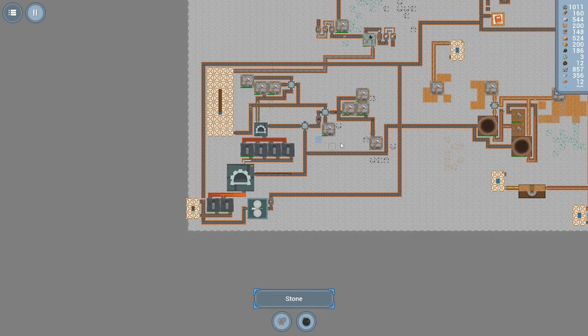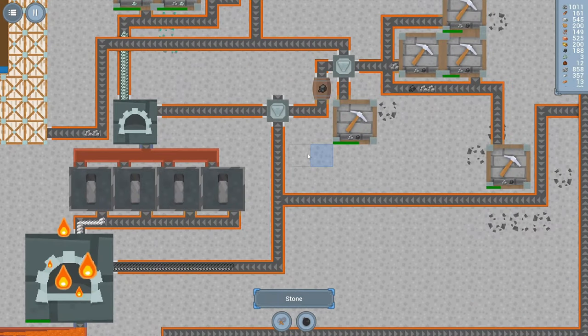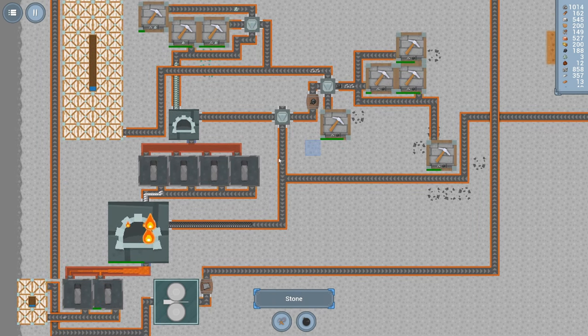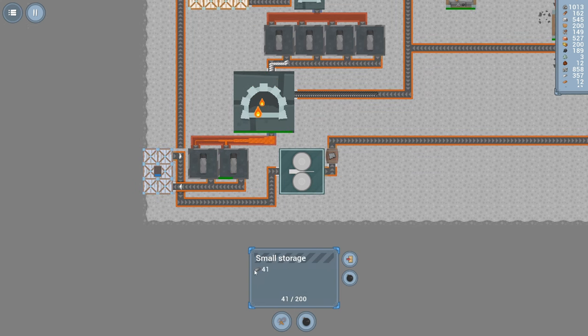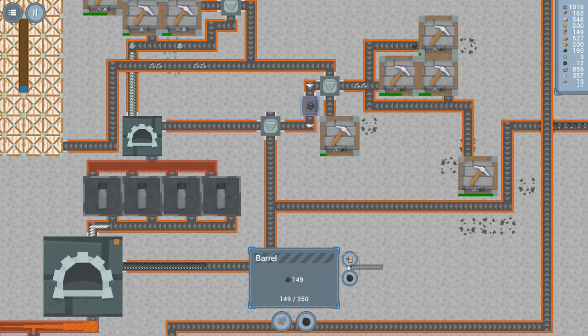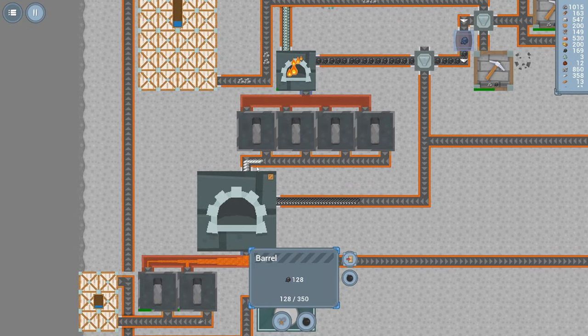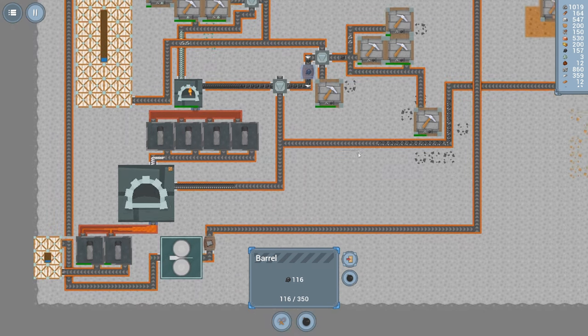There are several things we can clean up, but I noticed a huge problem over here by our steel production. This is our main bottleneck right now — we need steel. We have some steel plates, we want to store up some steel ingots, but I noticed when we put our little barrel here we forgot to turn the filter on to let this stuff out. So let's do that — that will send a bunch of coal over to the iron smelter.